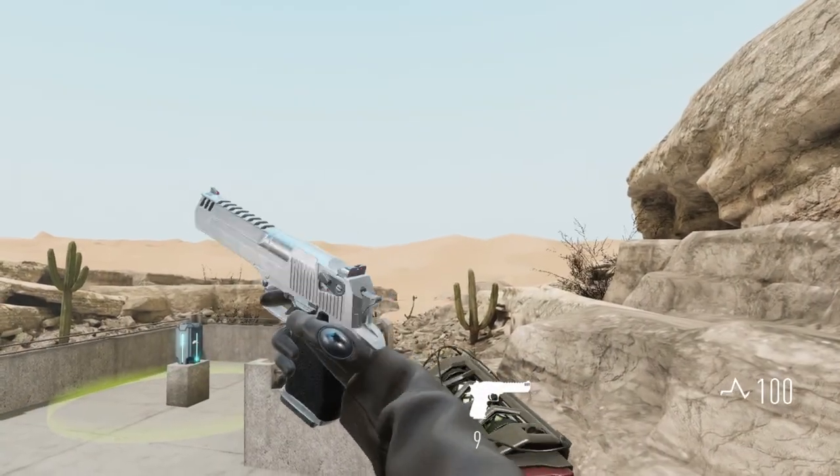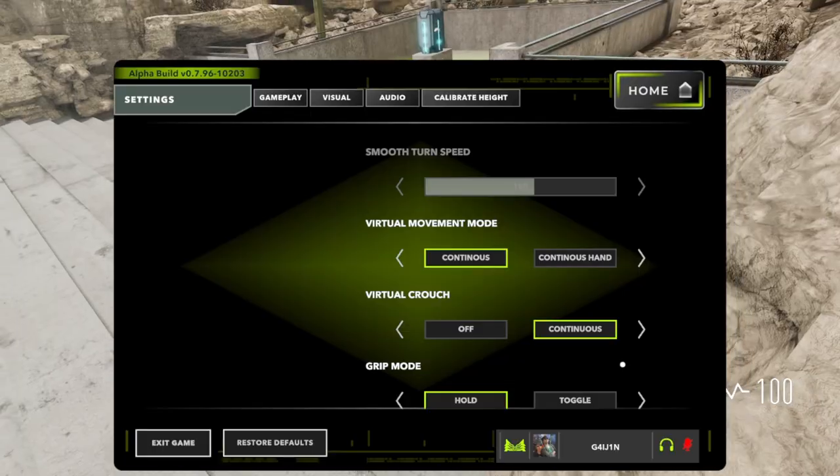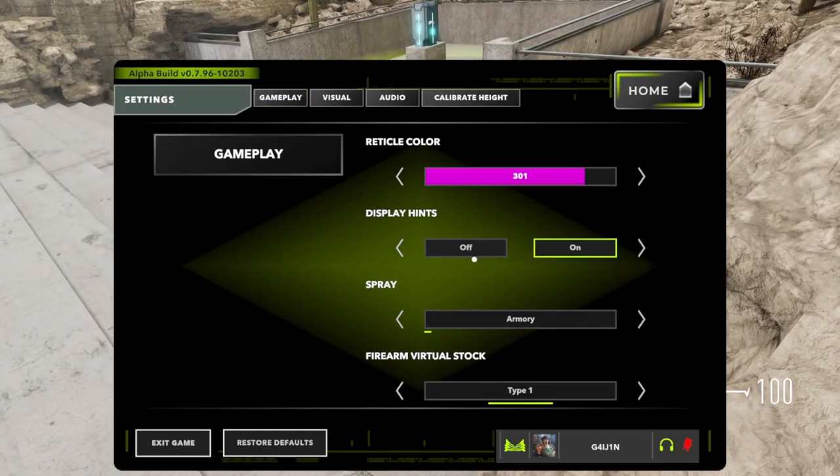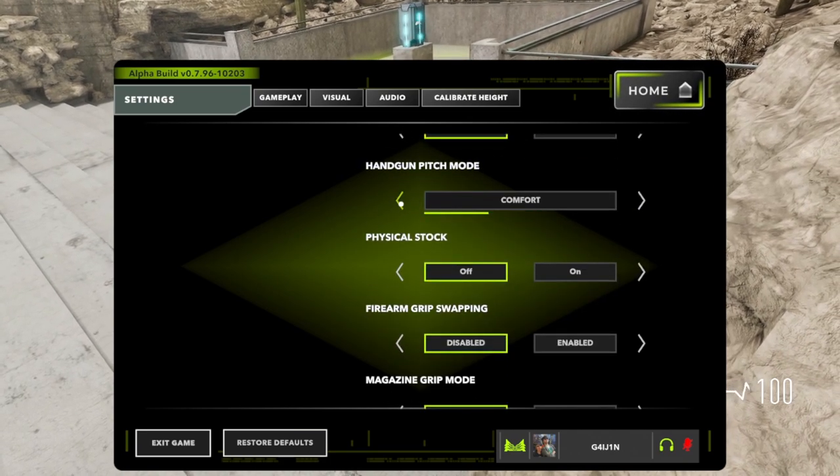If you're ever struggling with pistols and the angle of your sidearm feels unnatural, you can adjust the angle the handgun rests in your hand by navigating to the gameplay tab in the settings menu, and you can choose between three different angles and find which one feels best for you.